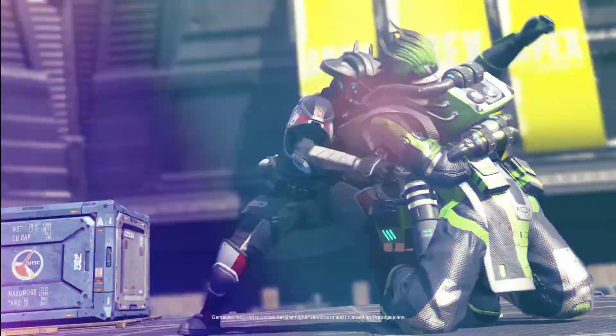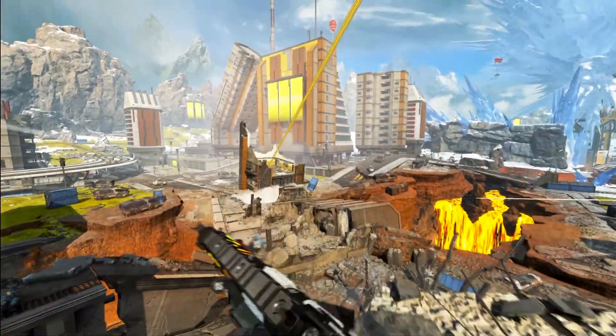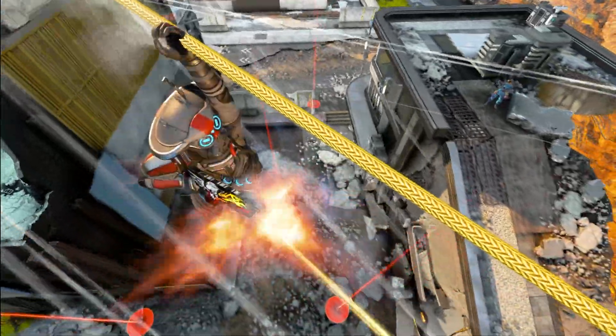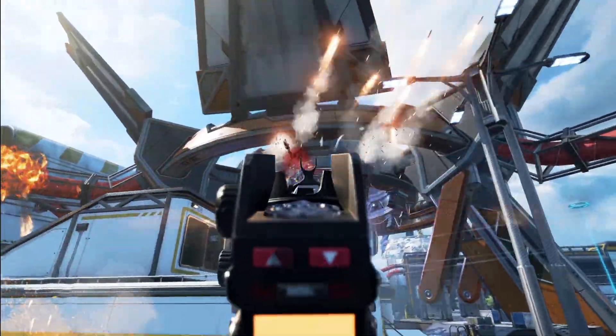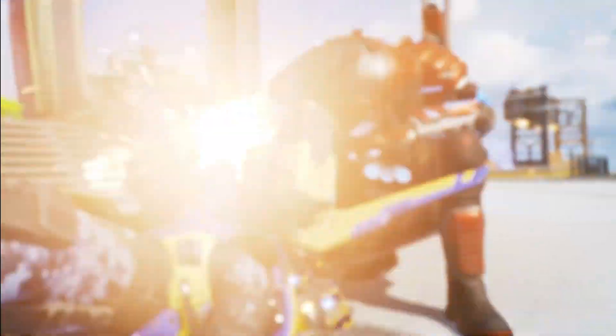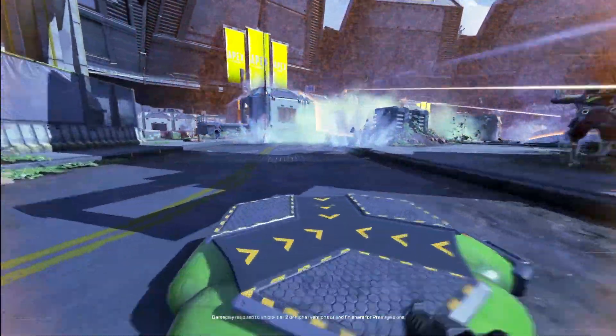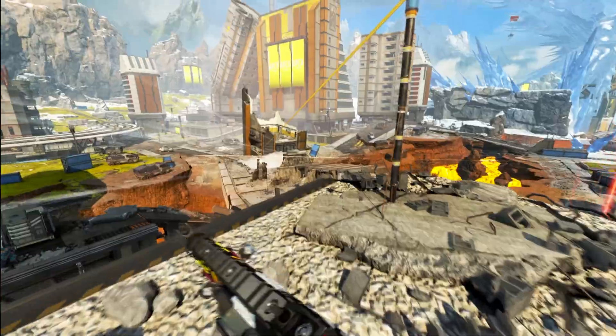Now, to get the tier three and the finisher, you have to deal 100,000 damage. That's a fair bit of damage — a lot of casual players will probably struggle with that to get it quickly. It's doable and easily doable with a bit of grinding. But it's nice to see they're actually doing in-game challenges for these things and not making you pay for them. If you want it quickly they might make you pay, but it looks like it's all earnable for free, which is really nice and a good change from EA.